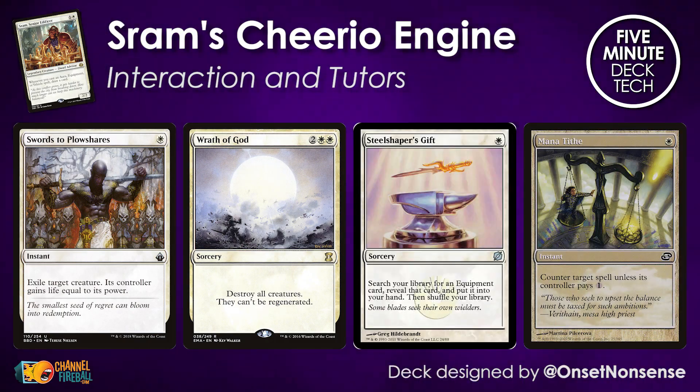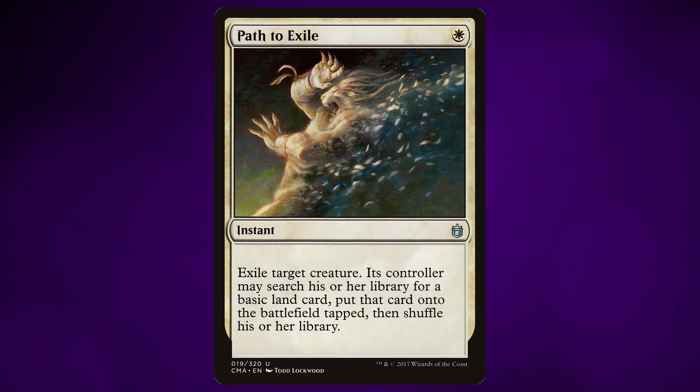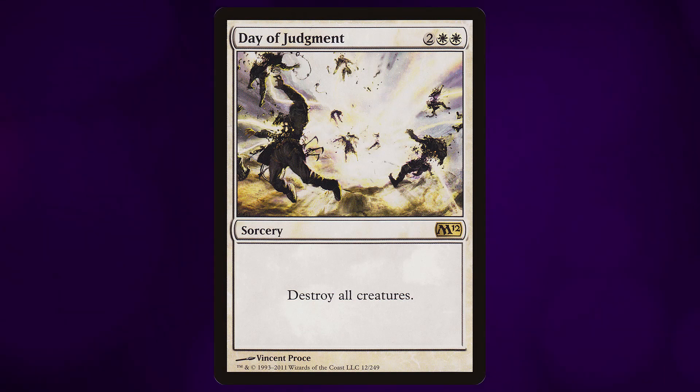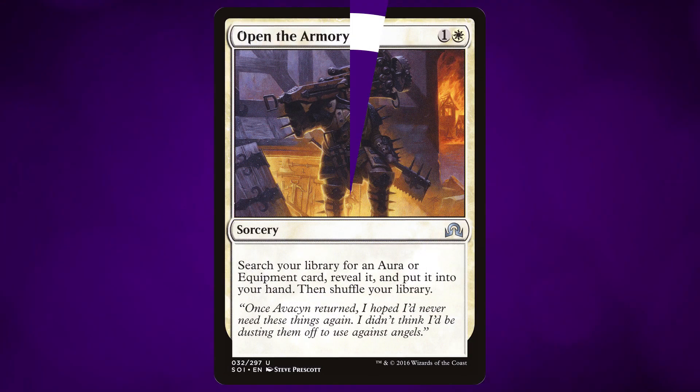There's a bunch of interaction in the deck. White has some of the best tools to manage the board in the form of things like Swords to Plowshares and Wrath of God. There are also tutors that are going to help you find the key pieces of equipment that you need. What's really interesting about this little suite is that there are backup copies of all of these cards: Path to Exile, Day of Judgment, and Open the Armoury — so actually a fair bit of redundancy built into this list.